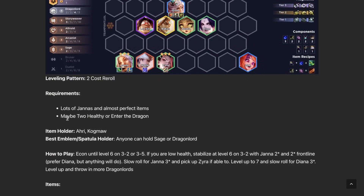Janna/Zyra Reroll — only do this if you have Two Healthy or Enter the Dragon. You could do it otherwise, but it won't be as strong unless you start with like six Jannas. A common mistake I see is players having good Janna items and some Jannas but lacking the augments, winning a couple rounds mid-game, then falling off hard late. That's because without the augments, it doesn't work. There are versions that play more around Zyra — she did get buffs in the recent patch — but the main plan is throwing a bunch of Dragon Lords in and calling it a day.